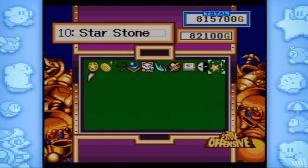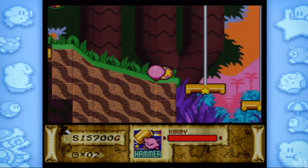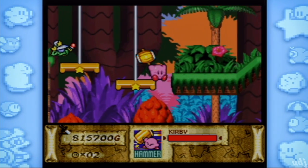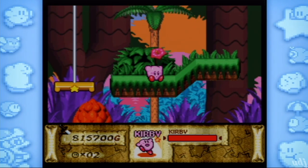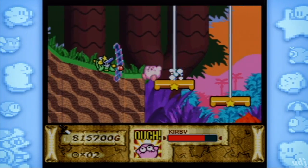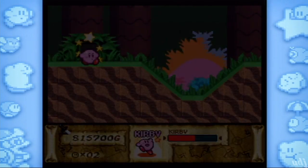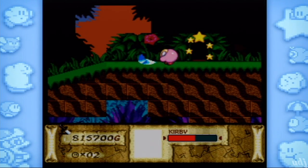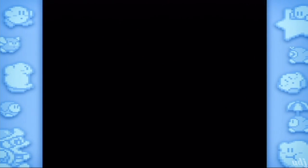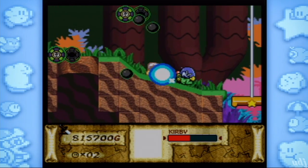You hit the X button and you can check out all the treasure you've collected — if there's a gap, that means you missed some. Damn Kirby, you're rich! Now we need Cutter. There's a Cutter guy right out here — we don't need what I have, so we'll just go get Cutter. Now we have to watch for that guy who steals powers.